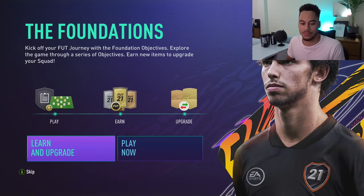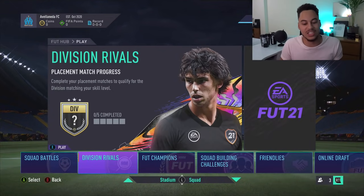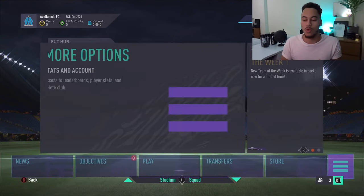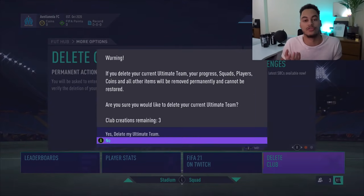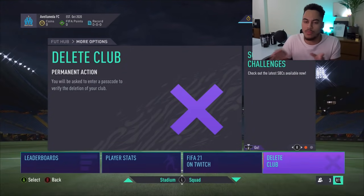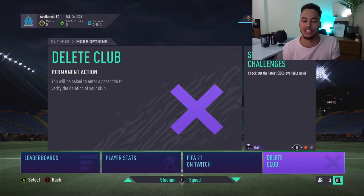On your brand new club you can press Play, go back onto Division Rivals, repeat the process, get the reward again, and transfer coins to your main account. Do one transfer per day to stay safe. Under Delete Club you can see I have three or more club creations remaining. There is actually a console cap — apparently seven club creations per console — but that refreshes every 45 days. So roughly once a month you can do it seven times, getting 70,000 coins for free by quitting all games, or up to 700,000 if you win them all.